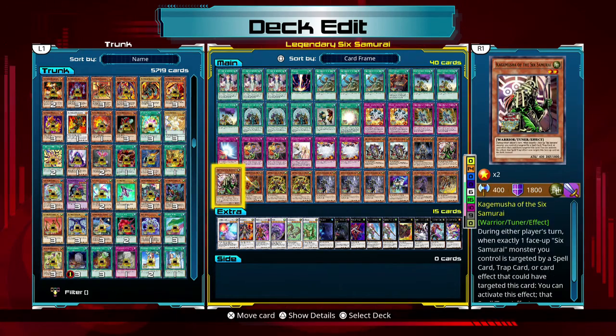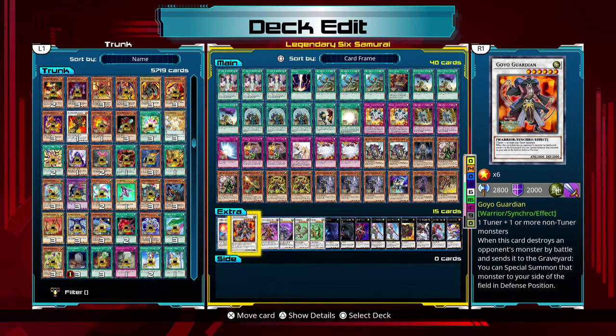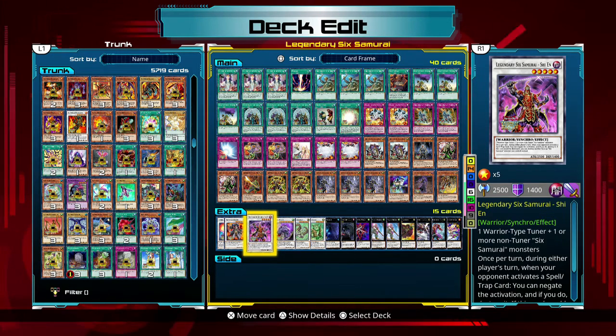Now we get into my extra deck. Armades — almost everything I have here is utilized to prevent cards from activating. If this card attacks or is attacked, your opponent cannot activate cards or effects until the end of the damage step. Goyo Guardian is just there because he's pretty much the strongest level 6 synchro monster I can use. Legendary Sixth Samurai Shien — he's the main card you want to bring out because once per turn you can prevent a spell or trap from activating.